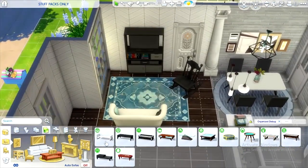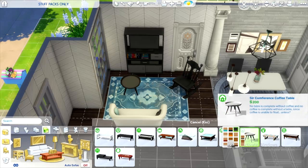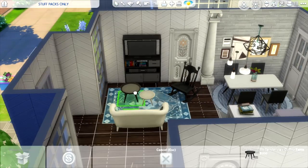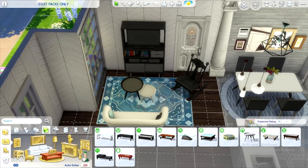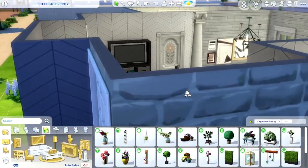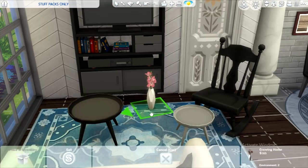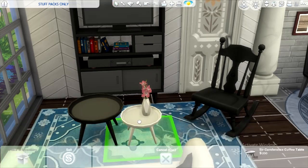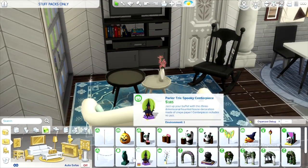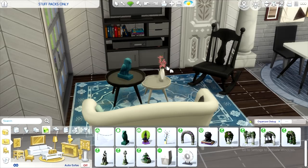What about this one from Paranormal stuff — sized down just a little bit, will that work? It kind of works. Is there a coffee table? From Tiny Living stuff — that's perfect. I see a lot of people size one down and put it right next to it — it makes like two coffee tables. I like that. Let's put a little plant on there — this one from Vintage Glamour is cute. Let me see if it's floating — it is okay.